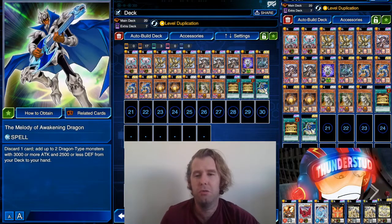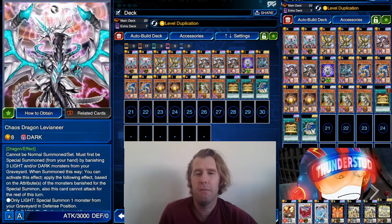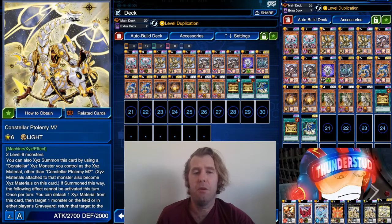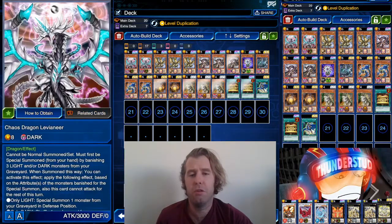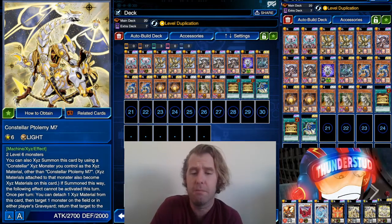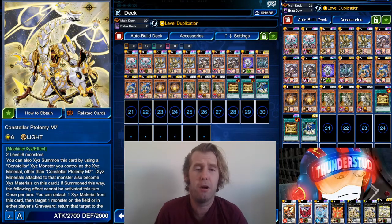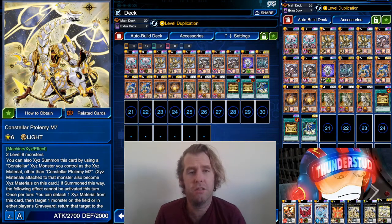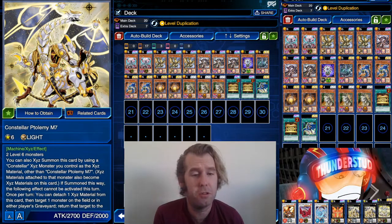Now that we can use him for an XYZ once he gets his pop off, it's pretty cool. We're also using Melody of Awakening purely for the Levioneer. We still have one tuner — we don't need as many tuners thanks to these new XYZ bosses, but we do need one. Just one Duo with the two Levioneers. Get M7 for your Thunder Dragons deck — it's like a way easier Bryonic Dragon that's way better on resources.